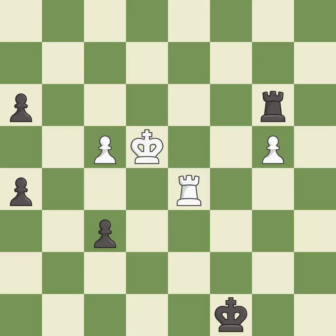This puts the rook behind an opposing passed pawn, which helps counter the pawn's push to promotion.